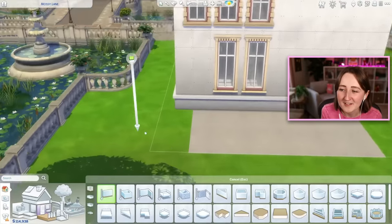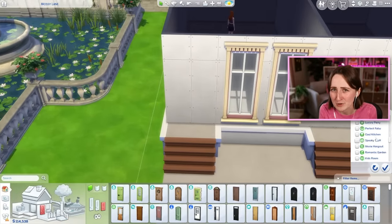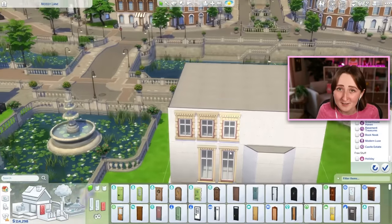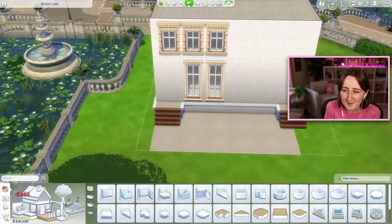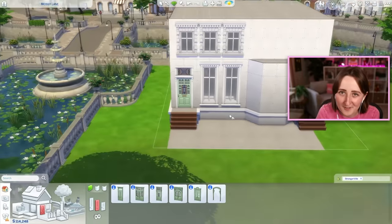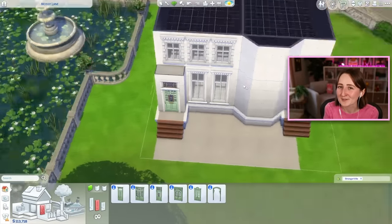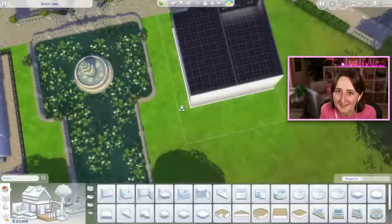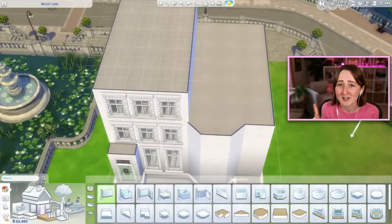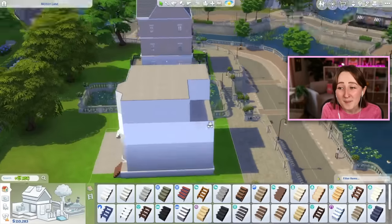I'm also building the lot backwards at first because the lighting on this lot is really bad — it's very shadowed from the actual front of the lot. The sun is shining onto the back, which is nice because the back is very sunny and beautiful, but it's not good for building because when I'm trying to decorate the front, I can't see colors at all. I know I complain all the time about lighting on different lots, but I'm so picky about what the build looks like. So I built it backwards just so I could see the colors more true to form, and then we eventually rotate it back around. So this looks like the back, but it is the front.